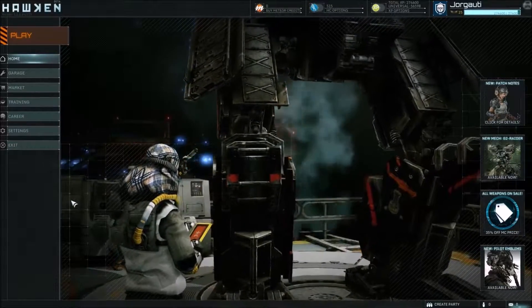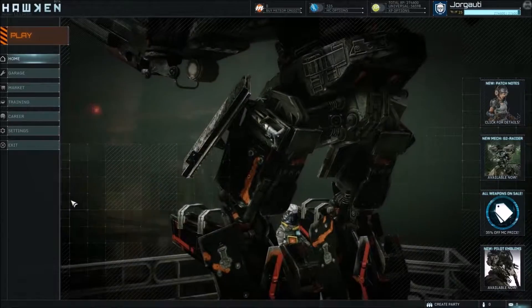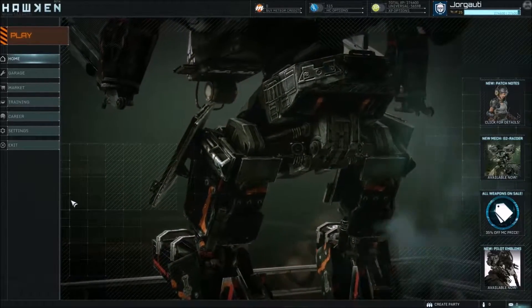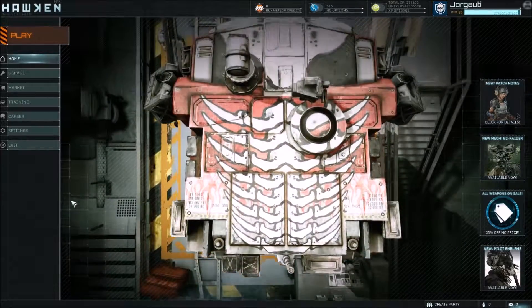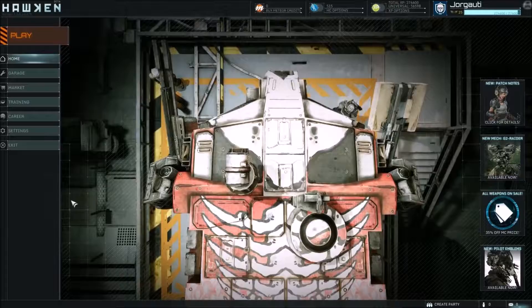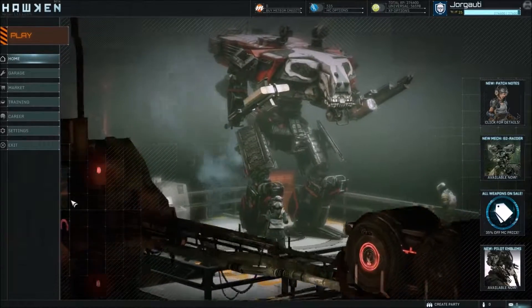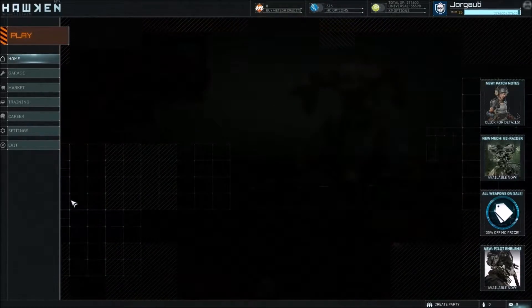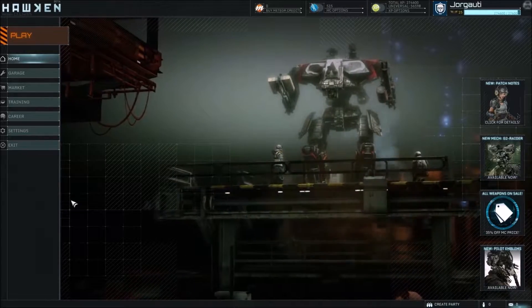Hey guys, and welcome again to another edition of Let's Play Hawken. So in the last episode we actually managed to get our internals pretty much figured out for the Raider. Played around with the Assault again just the last round, had some fun, killed a lot of stuff, died a bunch of times, all that happy stuff. So this time we're going to have to start saving either for the Incinerator, the G2 Raider, or some of the items specifically to be used with the Raider.